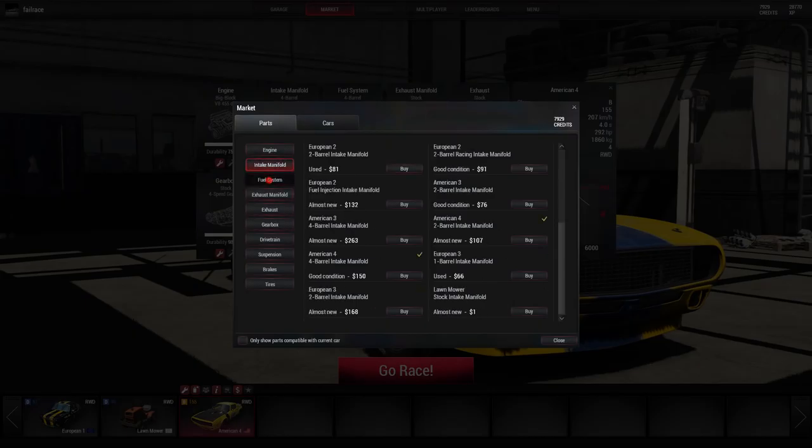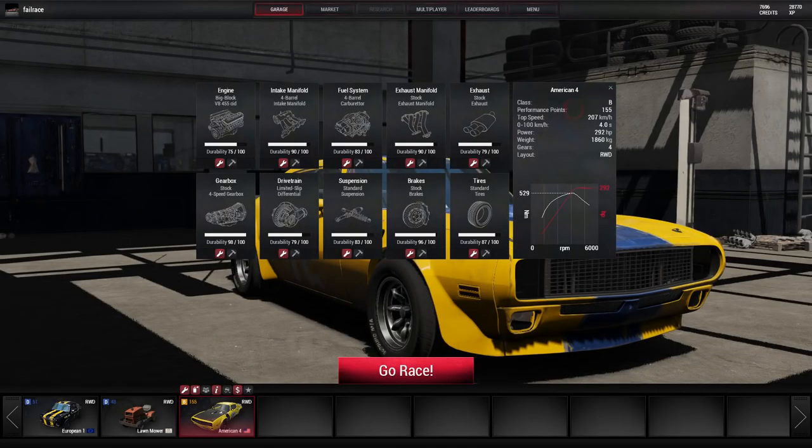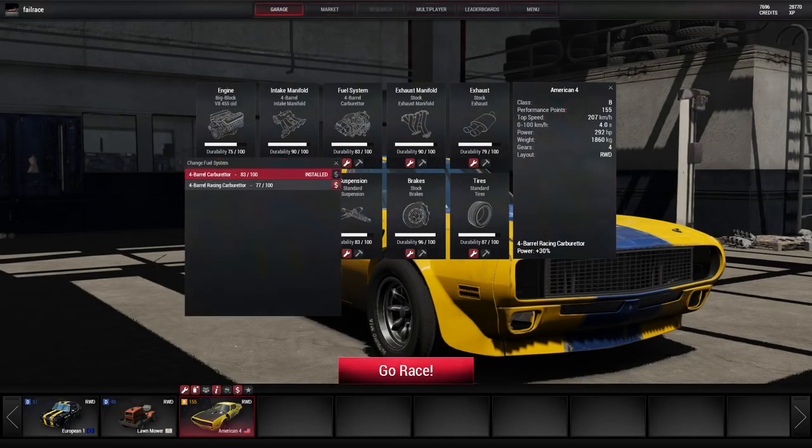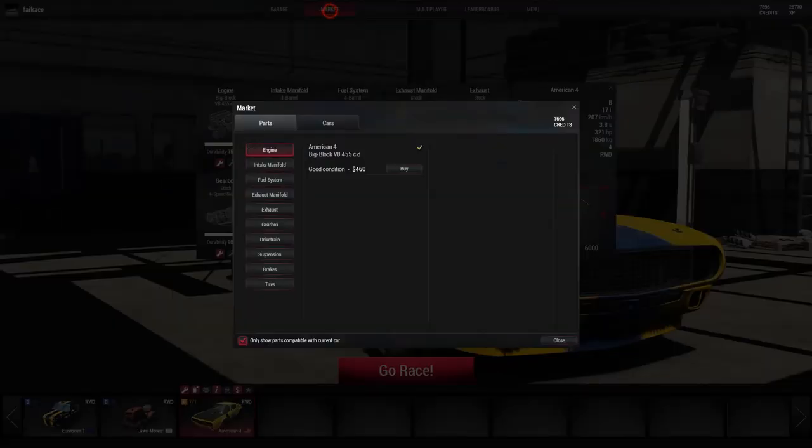At the moment I'm trying to only show parts that are compatible for this vehicle. We've got some almost-new parts — there's a racing carburetor. What does our car actually have at the moment? I think it's just a four barrel normal one. So let's go and buy a racing carburetor. Now if we go and change that one — it's got a little less durability but it should give us quite a bit more power. Fantastic — yes, I shall have that.